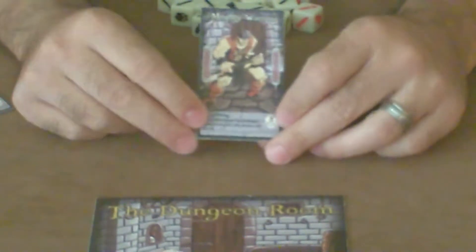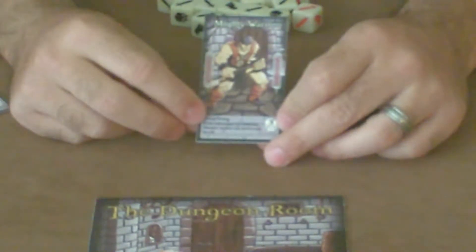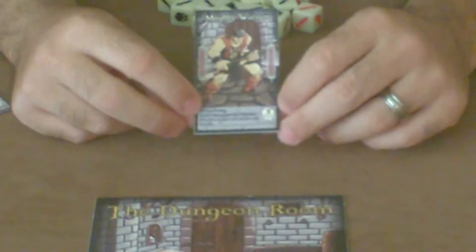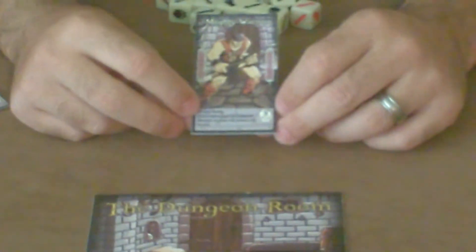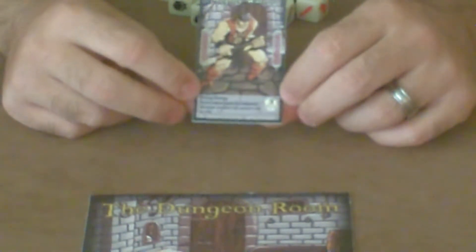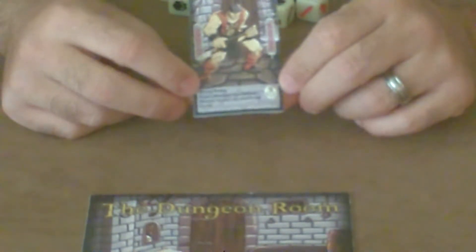Each adventurer has a picture of the adventurer, a special ability, and a number — the attack rating. The attack rating is the maximum number of monsters that it can kill per roll. As you can see, the Mighty Warrior can kill up to 3 dice.